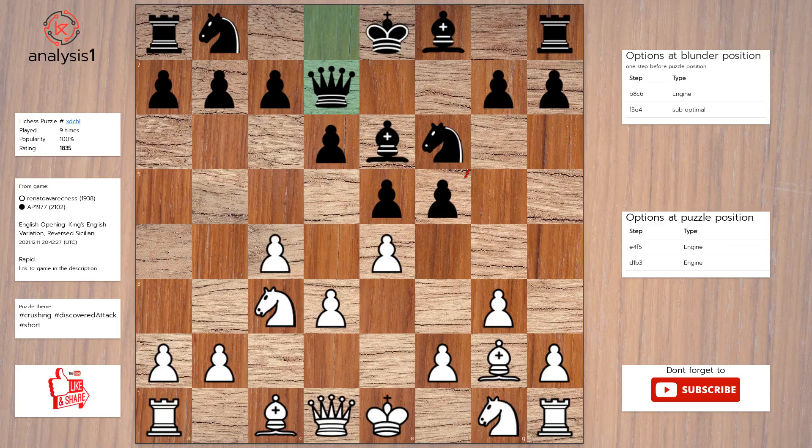Another puzzle. Here are threats in the puzzle position: pawn takes pawn. Checks in this position are: queen to h5 check. Here is the solution to the puzzle: pawn takes pawn, bishop takes pawn, bishop takes pawn.